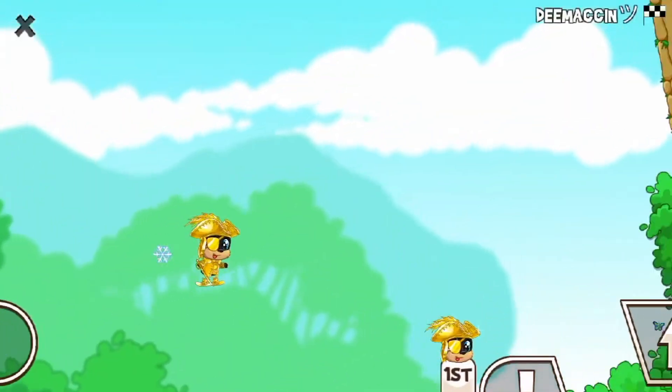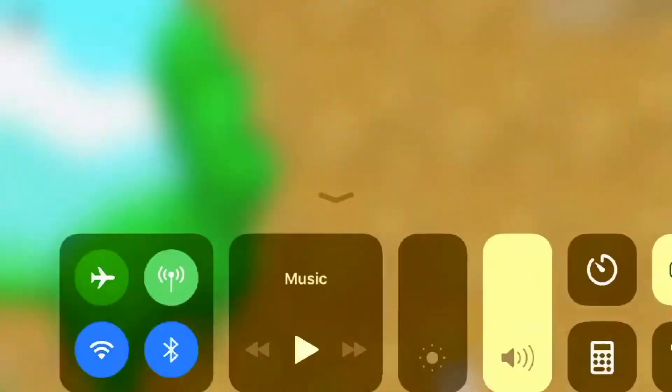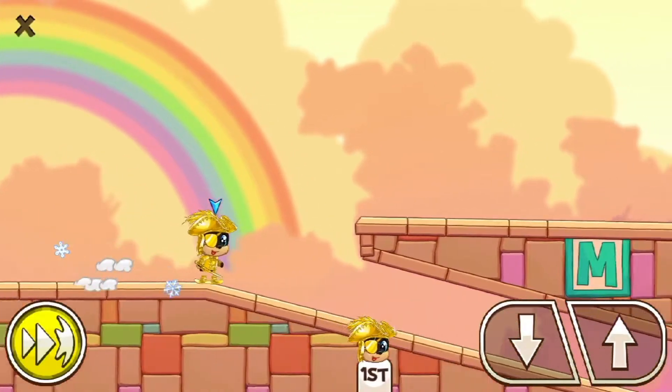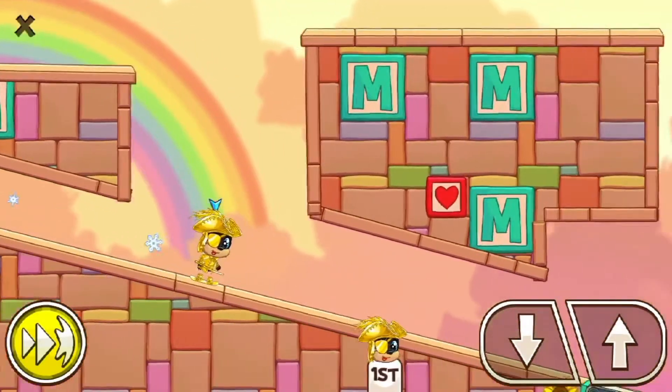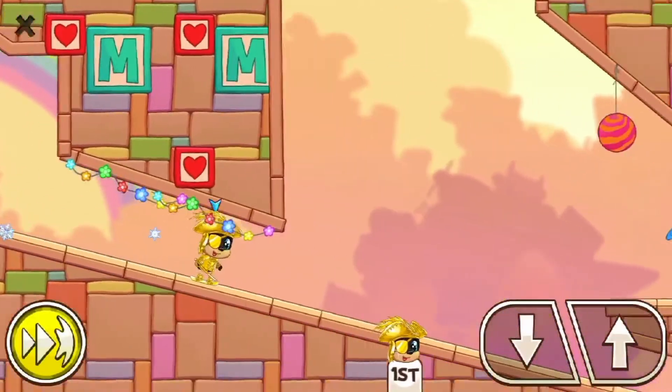This one is where you use a speed burst, and I had an extra one so why not. That was the best spot to use that. Here we have — so you jump for that, but I already had a speed burst.